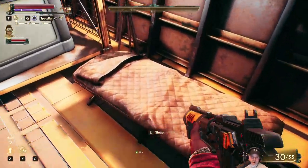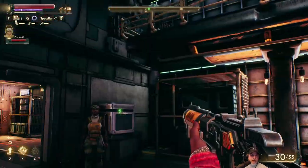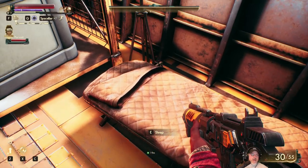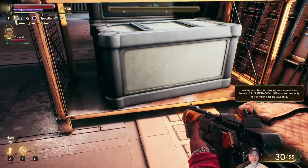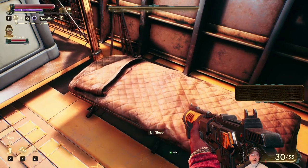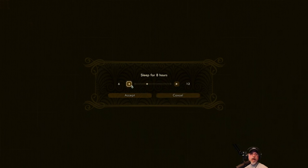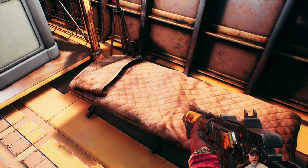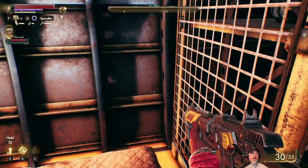So the cot is right here. Look at that. I must have walked past that a couple, several times, but I just didn't notice it. And the tips that I read said it's actually hard to miss this too. So let's go ahead and sleep. I don't know how long we have to actually sleep for to get all of our rest back. Let's just test this theory. Resting in bed is relaxing and moves time forward. Supernova difficulty — you can only rest in your bed on your ship. Six hours is the minimum. If we just sleep for six hours... yep. That gave us all of our sleep back. Very good.